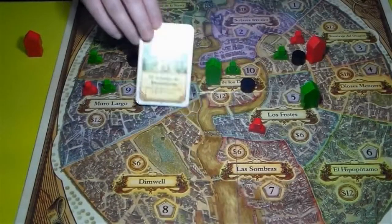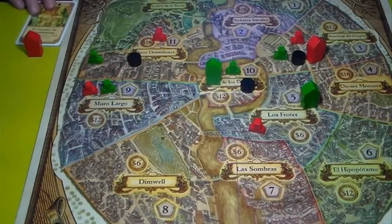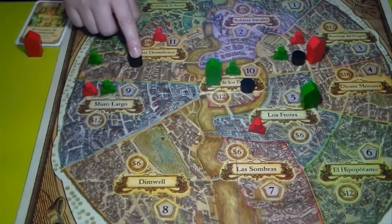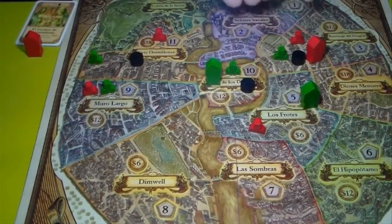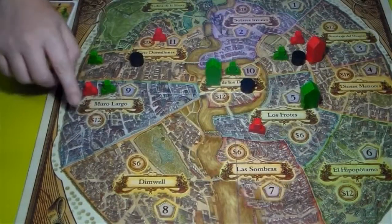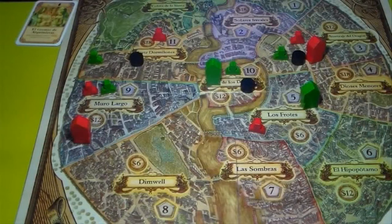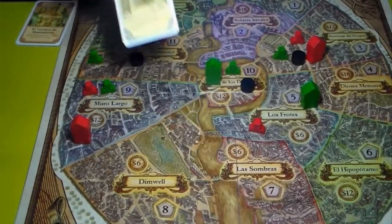Colocar un edificio permite poner una ficha de edificio en una zona donde se tenga un secuaz, no haya un indicador de problema o un edificio construido, y se pague la cantidad de dinero indicada en la zona. Cada zona da unas ventajas al jugador que tiene un edificio en ella, y para tenerlas presentes se puede poner enfrente del jugador la carta de la zona, con el edificio colocado.